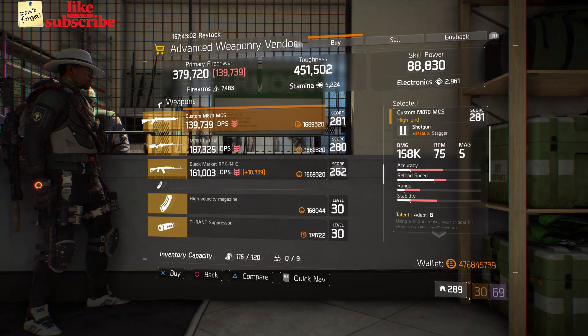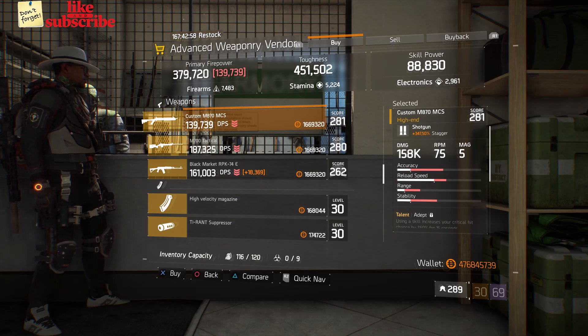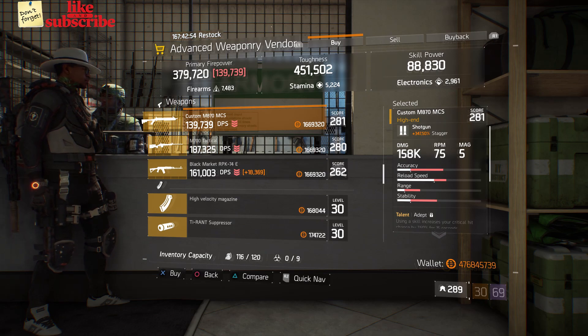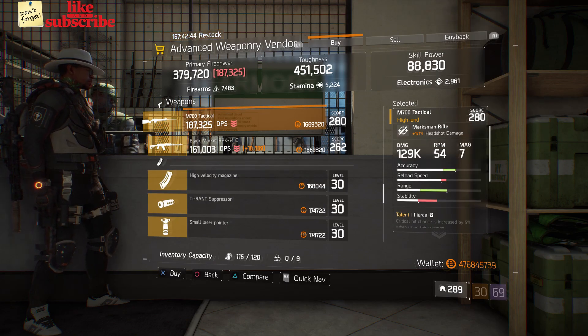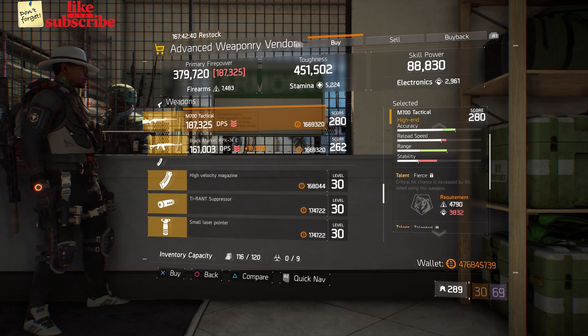Still at Base Operations, head over to the Advanced Weaponry vendor. Here we got a Custom M870 MCS with a gear score of 281, it has 347.50 stagger, and the talents are Adept, Predatory, and Competent. Also here we got an M700 Tactical with a gear score of 280, it has 171% headshot damage, and the talents are Fierce, Talented, and Elevated.